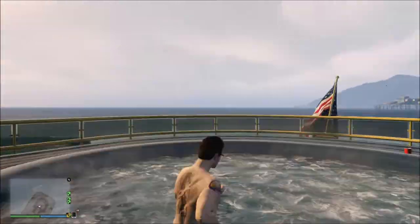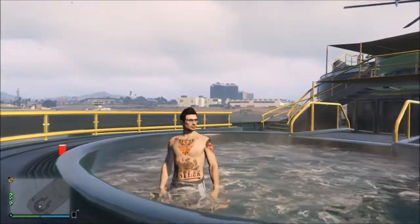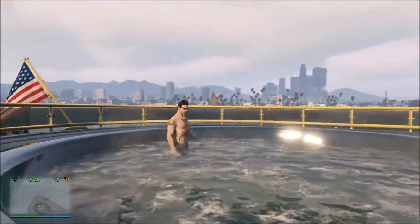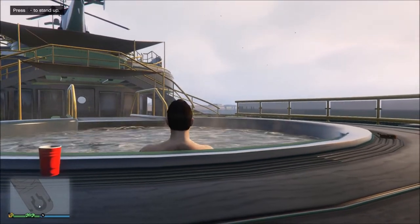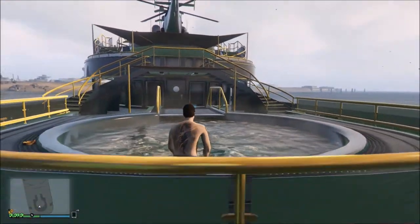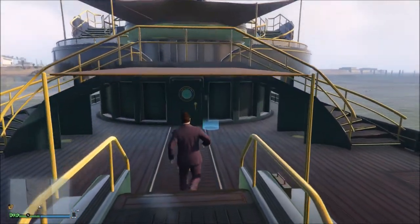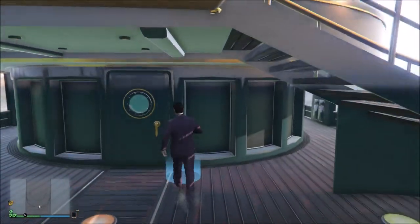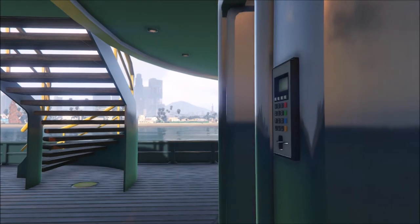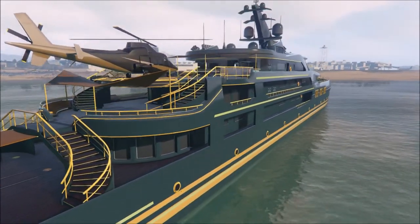You've got the hot tub in the back and of course we got to have that American flag out there. You can sit down in here, have a bunch of people hanging out and partying it up. We'll walk around a little bit and I'll show you everything this thing has to offer. I think we'll start on the inside — right from the hot tub you can walk right into the yacht, gives a nice picture of it as you guys can see.